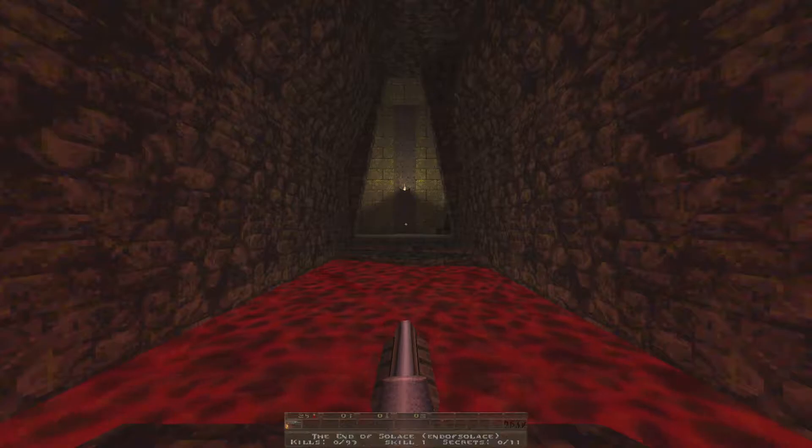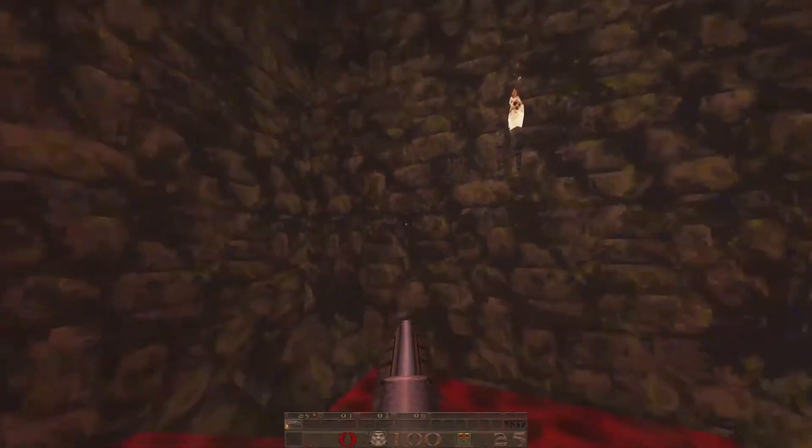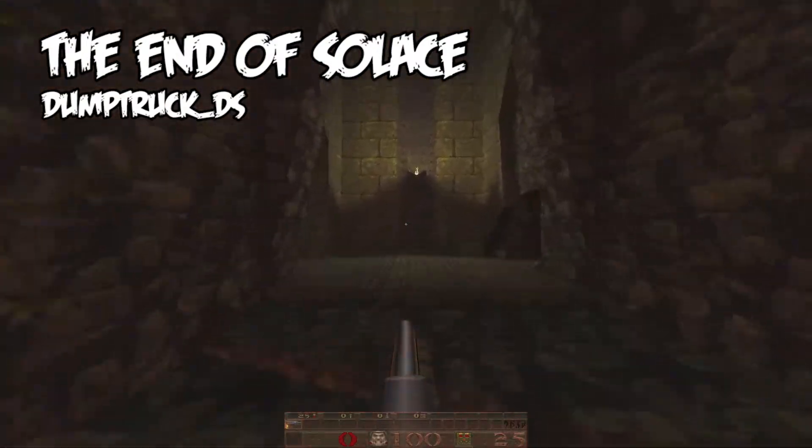Here we are in End of Solace. We have 93 enemies to take out and 11 secrets to find — a good amount of secrets crammed into this map. Is this blood or lava? It didn't hurt, so it must be blood.